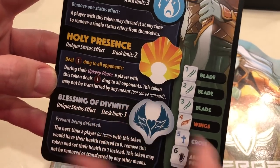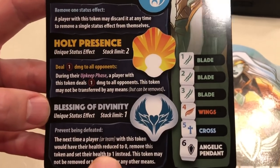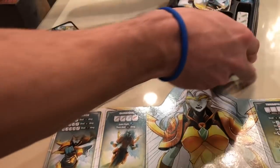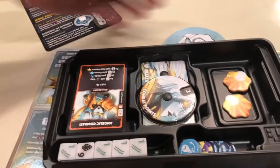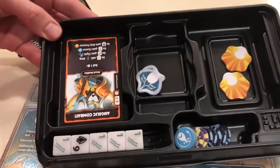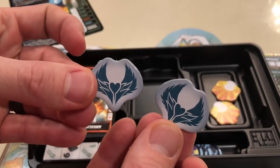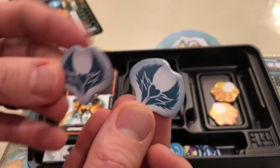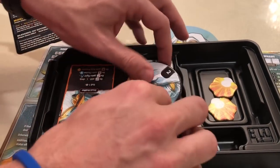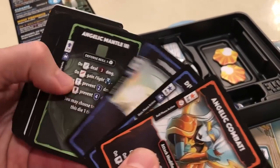Blessing Divinity you've seen on the Paladin — it's a beautiful new die-cut token. Looking at her tray, hidden underneath these two dials you have more room for tokens. We included two of the Blessing Divinity tokens, which is more than you'd ever need in a game, but we included two so that if you want to replace your Paladin's token you certainly can. Here are some of her cards — they came out really well.